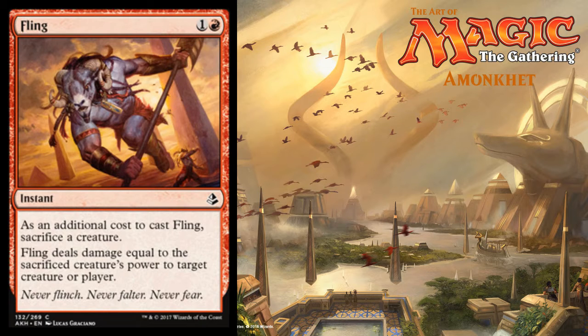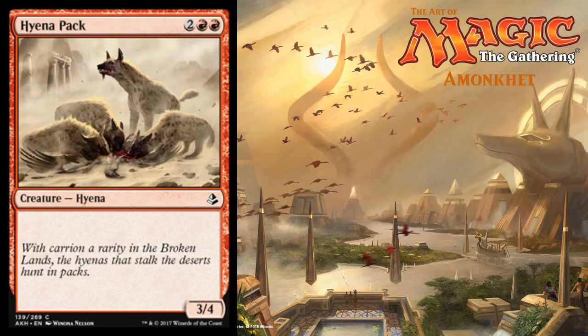Going into red, we've got Fling — one colorless and a red for an instant. Whenever you cast Fling, sacrifice a creature; Fling deals damage equal to that creature's power to target creature or player. Could definitely be useful. Hyena Pack — two colorless and two red for a 3/4 hyena. Love the Egyptian ruins in the background, really neat spoiled card. Looks like they're tearing apart a bird.